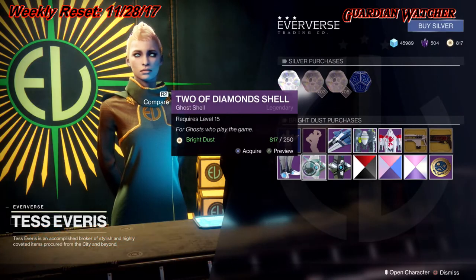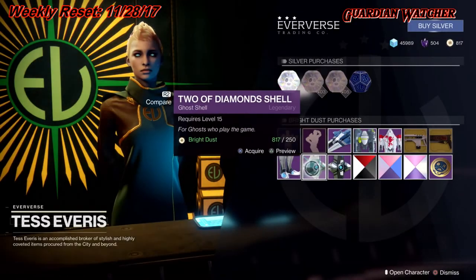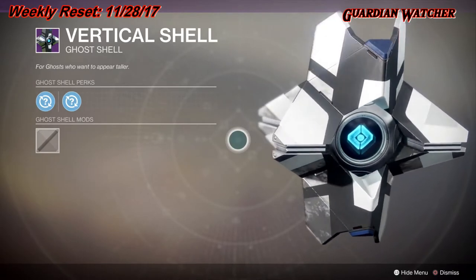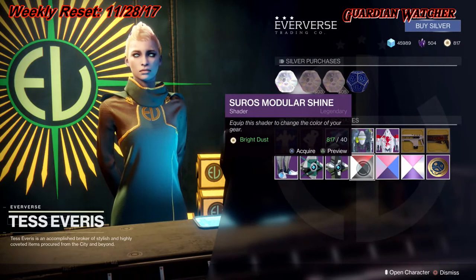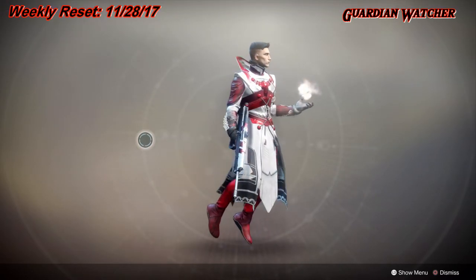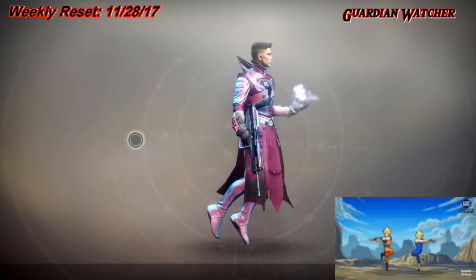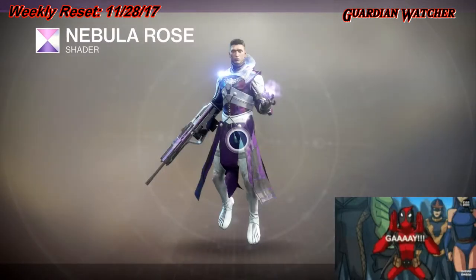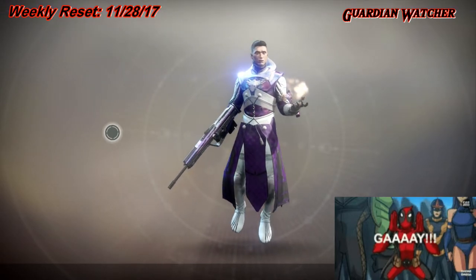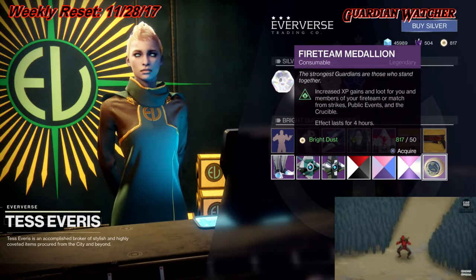For Ghost Shells, we have Two of Diamonds as well as the Vertical Shell. For Shaders, we have Soros Modular Shine, then we have Dawn and Dusk, and last but not least for the Shaders, we have the Nebula Rose.